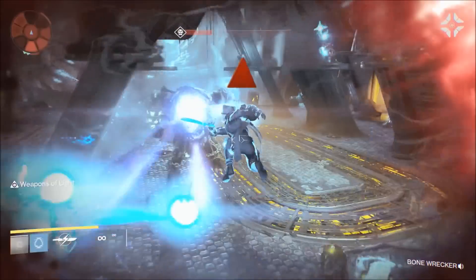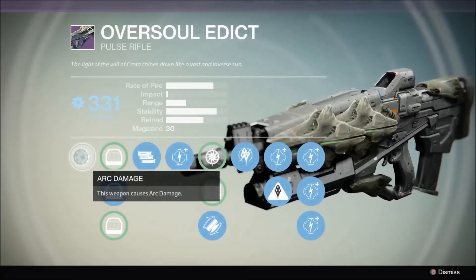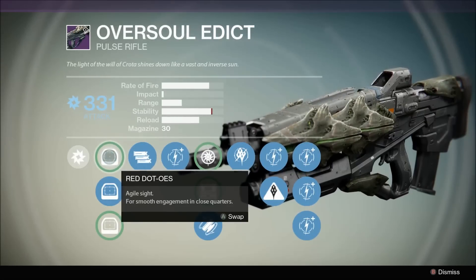I was fortunate enough to use it for the nightfall with the arc burn, which was actually a lot of fun. I got a little bit cocky but in the end we ended up persevering and I got 12 strange coins — thank you Bungie.